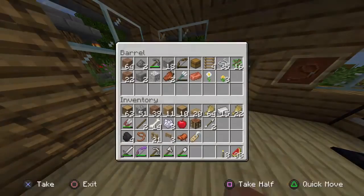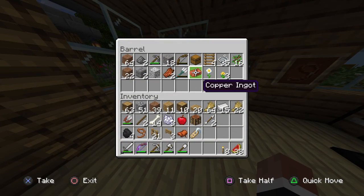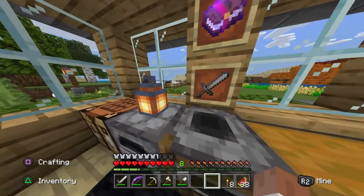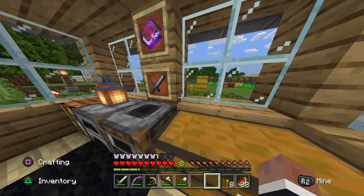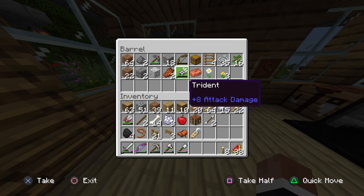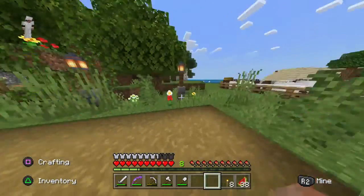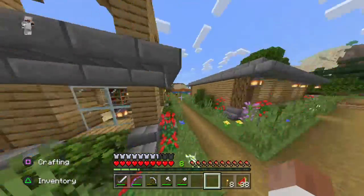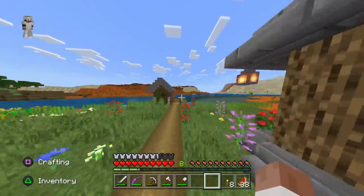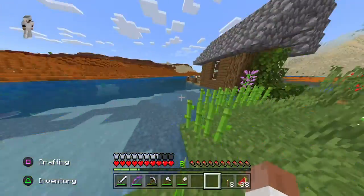Since the last episode I did get a trident, which is pretty cool. I got it off of... why can't I think of their names? The zombie dudes that swim in the water. I got it from one of them. It's pretty weak, but if I get more I can use them in the anvil to repair it. What are they called? Oh my god, it's going to bug me.